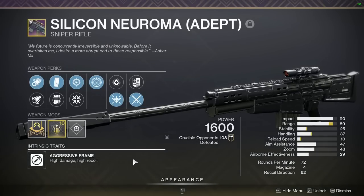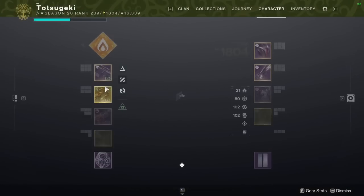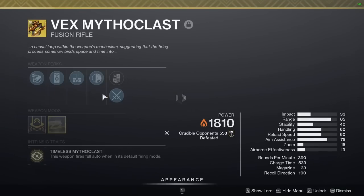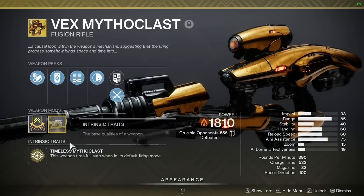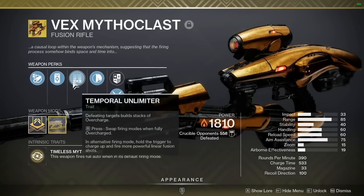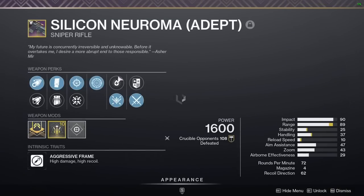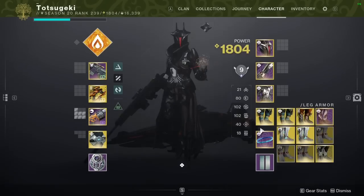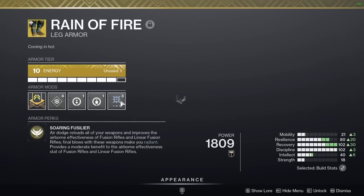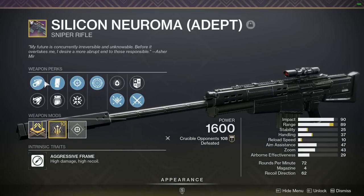On the Silicon Neuroma with Frenzy - picture this. I'm playing 6s. My controller is aiming for me with Vex Mythoclast within 30 meters. I'm building up the Vex Mythoclast perk, I'm getting Radiant, and 12 seconds later Frenzy pops up. I still have Radiant. I pick up an Orb of Light, I have my Surge. Now I can fly around body-shotting people with this sniper rifle.